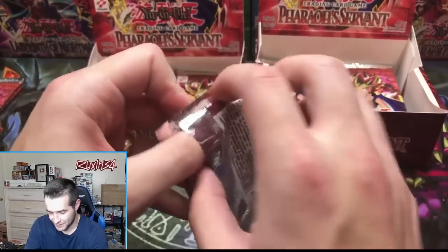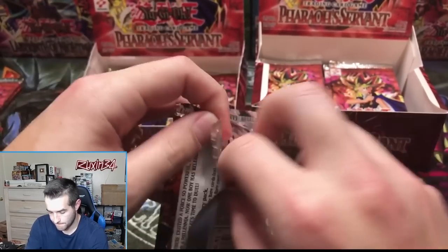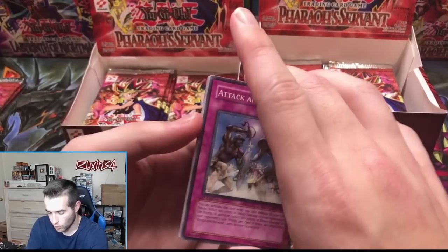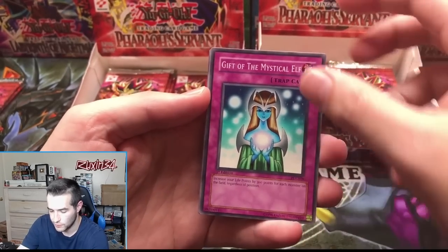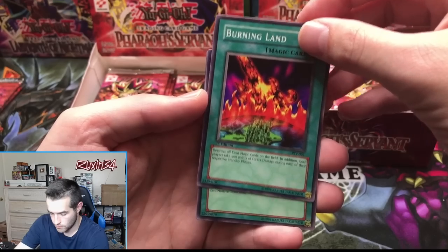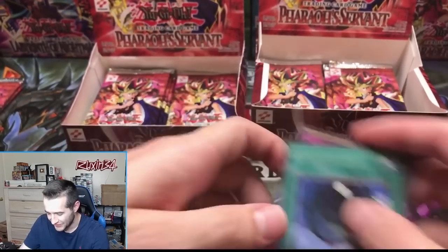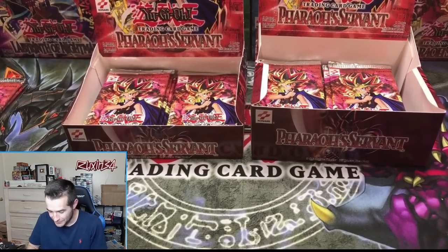Genzo pull — will it happen? Attack and Receive, Gift of the Mist — I think that might be a short print too — World Suppression, Burning Land, and another Dimension Hole. So many Dimension Holes! There are so many supers left — I can't believe how many foils are left in these boxes.